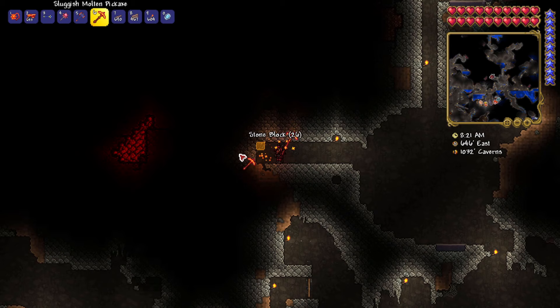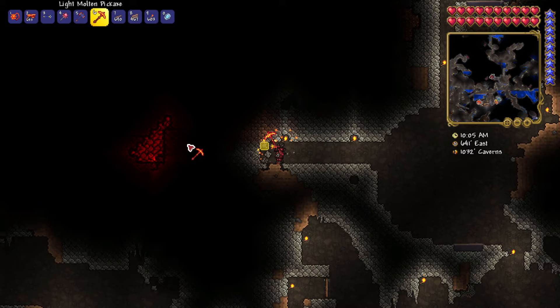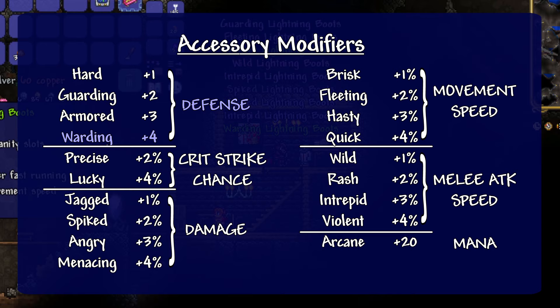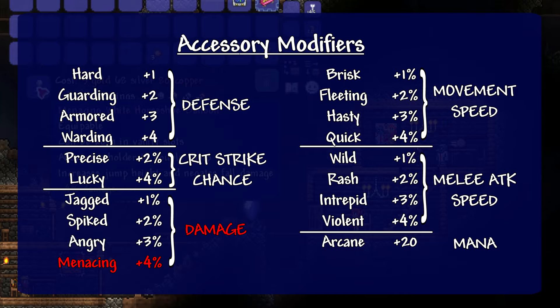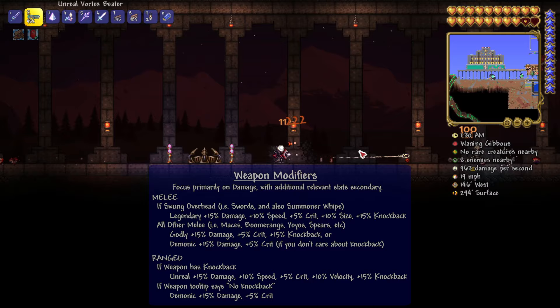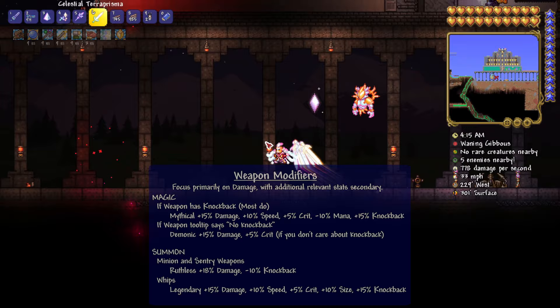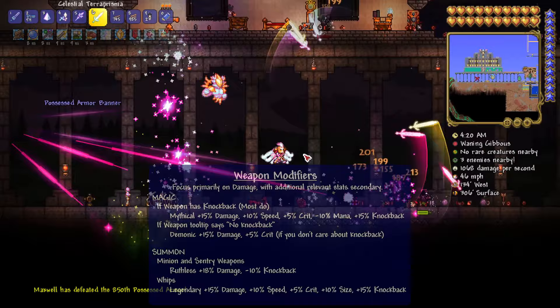You can also get modifiers on tools like your pickaxe and hammer, but unless you're also using it as a weapon, you want to look for increased speed with the light modifier, though legendary is also perfectly fine. To recap: for accessory mods, shoot for warding for increased defense and menacing for increased damage. Whips and melee sword-type weapons like legendary; other melee weapons prefer demonic or godly. Ranged weapons want unreal if they do knockback, otherwise demonic. Magic weapons with knockback want mythical, otherwise demonic. Summon weapons that produce fire-and-forget minions and sentries go full damage with ruthless, or anything at least 15% damage.